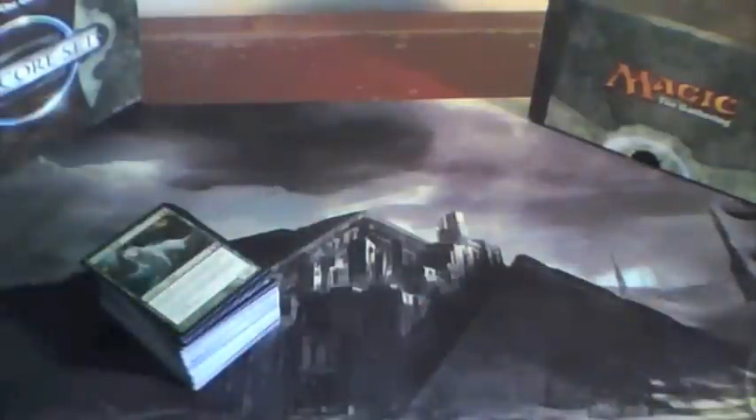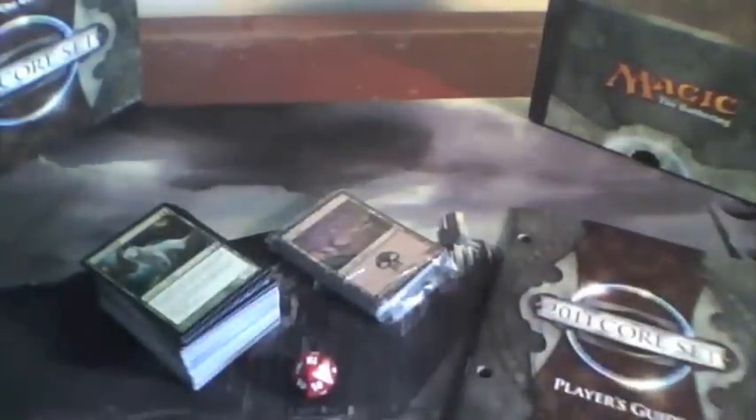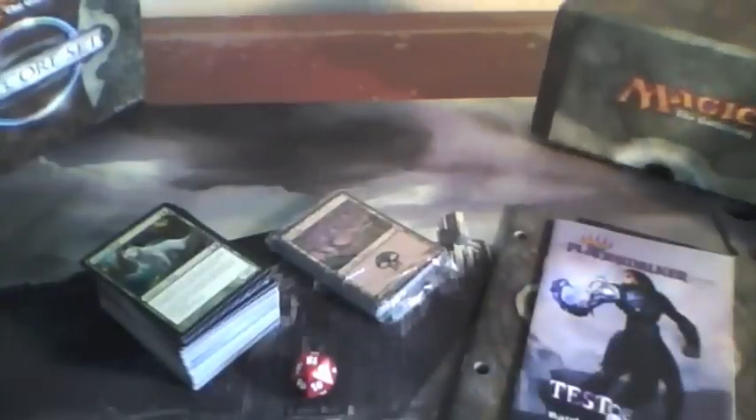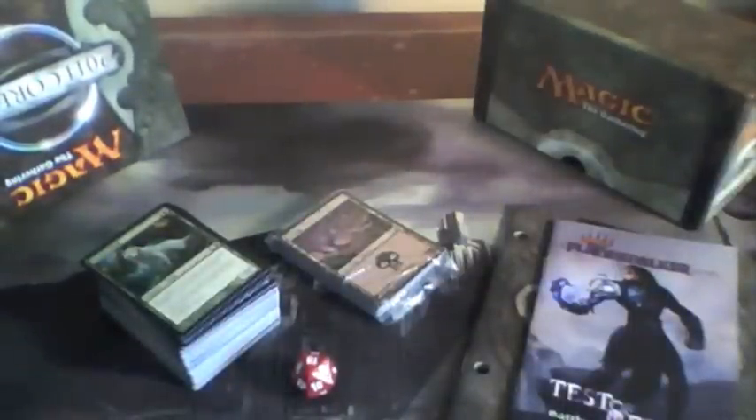So that's about it for the Fat Pack. You got eight boosters, 40 basic lands, spin down life counter, player's guide with a full index of the entire set, Planeswalker novel excerpt, and an amazing box. Also, inside it opens up into a really nice poster with some really cool art. You can put that up on your wall if you want. That's about it for this — thanks for watching, I'll see you next time.